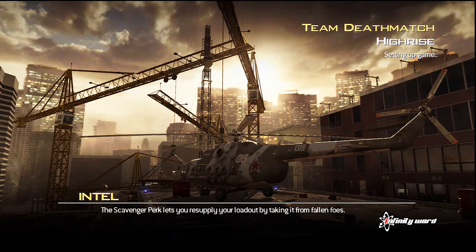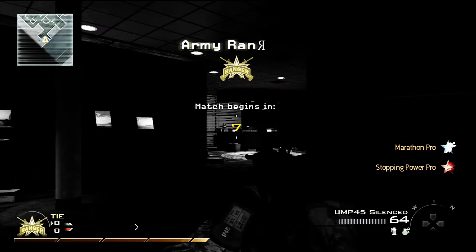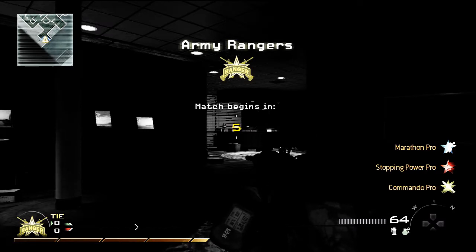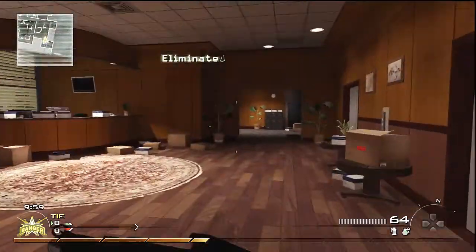Yarrit! It's Rapper here, bringing you Modern Warfare 2 gameplay and commentary. Today we're playing Team Tactical on Highrise, and it's a game of Team Deathmatch. I'm in this game with two of my clanmates, Carrot and Galvinio, so we're lucky to get any kills with Galvinio around, because he's a complete beast.